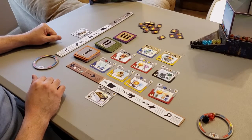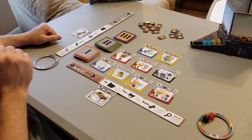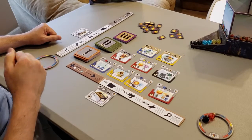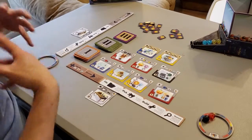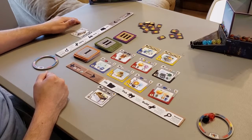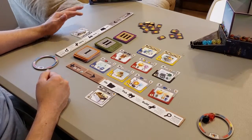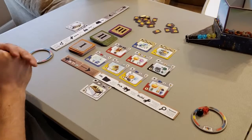Welcome to the two-player setup for Gizmos. I'm going to walk you through the setup as well as how a turn can be played, and then show you some of the different iconography you'll find in the game, because that's probably the biggest challenge for first-time players — just understanding what the different icons mean. Generally, once you get over that hump, it's a very quick game to learn and plays very fast. The people I've taught end up absolutely loving it.